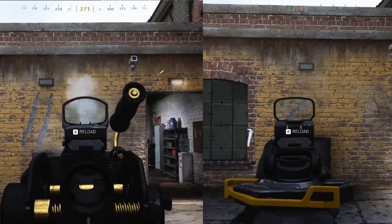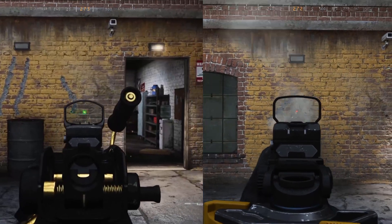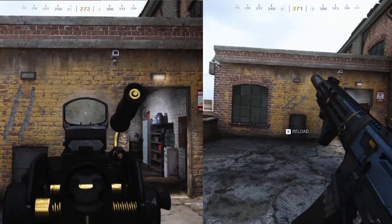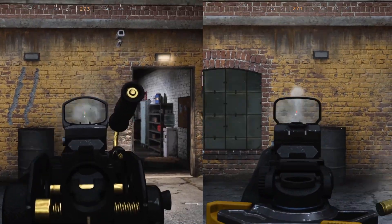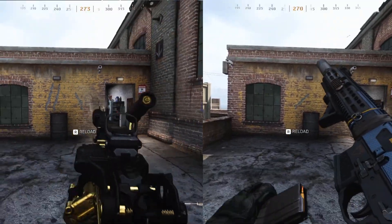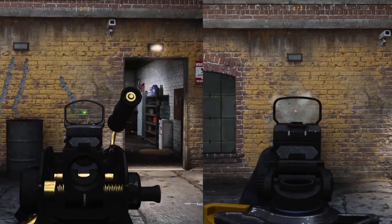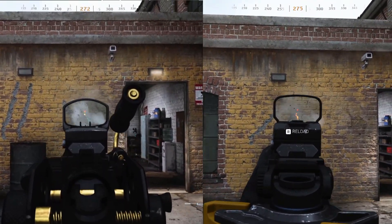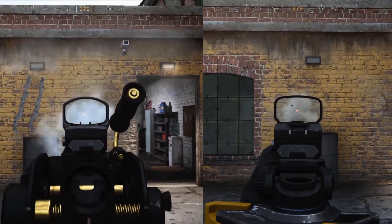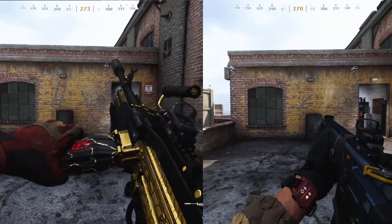Next we have the recoil pattern test. The Bruin shoots slightly to the right at first — it almost looks like a straight line up — but then it changes direction slightly to the left. The entire animation is very fluid and follows a very predictable pattern. The M13 is the complete opposite: it jumps up somewhat drastically at first but then follows a smooth pattern to the right at a 45-degree angle. I personally prefer recoil patterns that don't jump and are fairly predictable in direction, so I think the Bruin wins this one — though this is just my opinion.